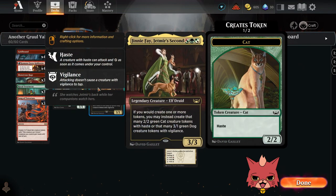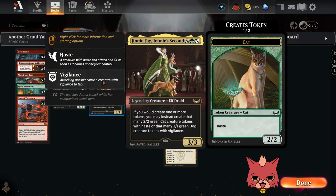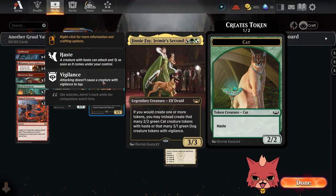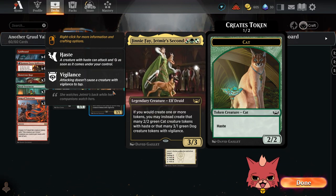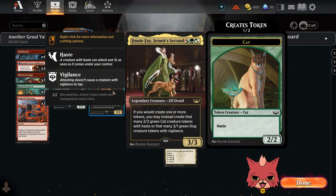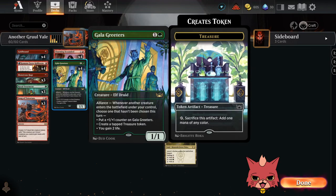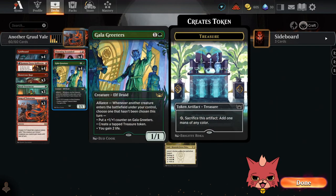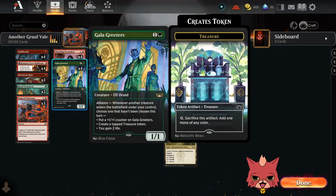Ginny Fae, Jetmere's Second is making an appearance. While it's really Gruul, it does feel like a splash of green — we've got that double green that needs to be paid for Ginny Fae, so it's a little greedy, but the mana base should support it. It's a legendary 3/3 — we have all four because we're spamming tokens onto the board. If you would create one or more tokens, you may instead create that many 2/2 green cat creature tokens with haste, or that many 3/1 green dog creature tokens with vigilance. That works with the treasure token on Scoundrel, and we're rocking all four Galagreeters — they always work really well with Ginny Fae.